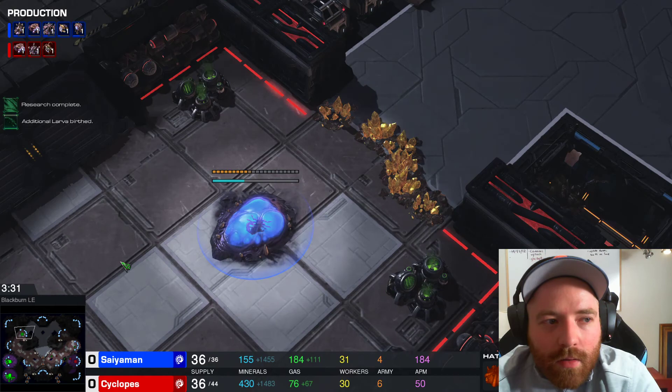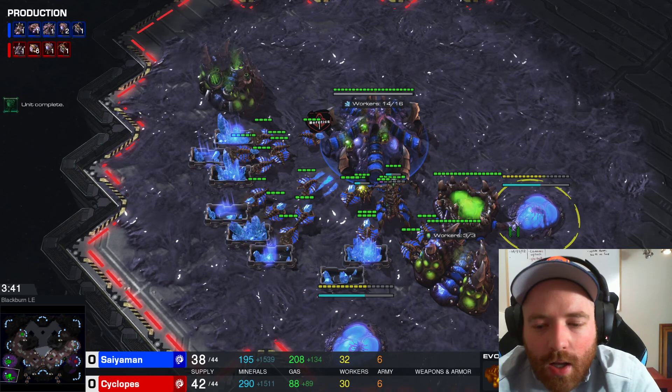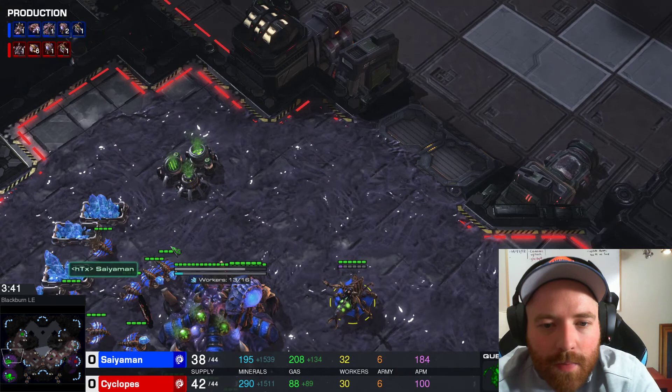We're going for an evo chamber and a roach warren of our own. We also pulled off gas — not in ZVZ, brother, not in ZVZ. As well as this roach warren and evo chamber: try and build them down here because they can be used as a wall so that we can put a queen in — just like a Protoss player would — and prevent anything from flooding in.